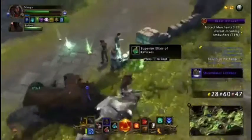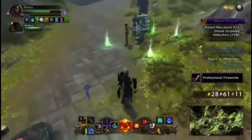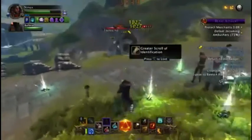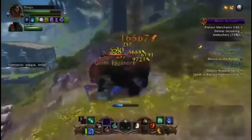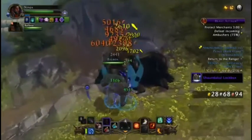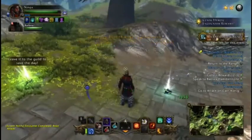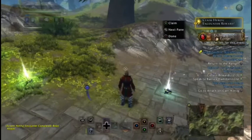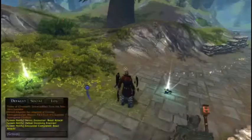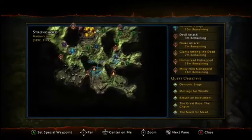We'll see if this still works after the event ends — if you still get two enchantments when you complete them. There you go, so you'll get the 'claim heroic encounter reward' at the top. All you have to do is claim it and as you can see, two rank five enchantments from it.